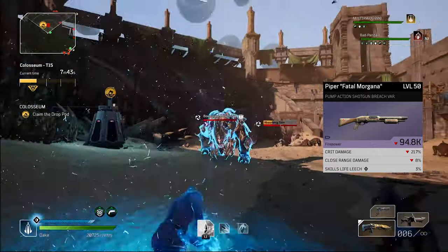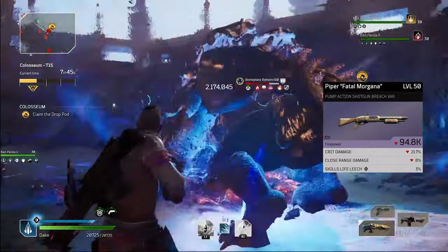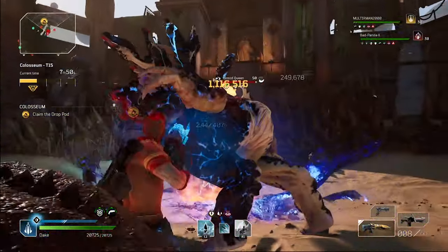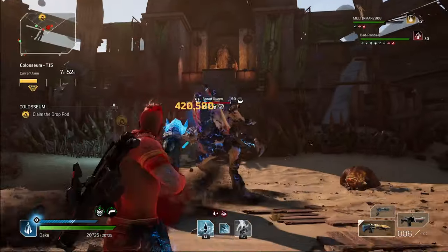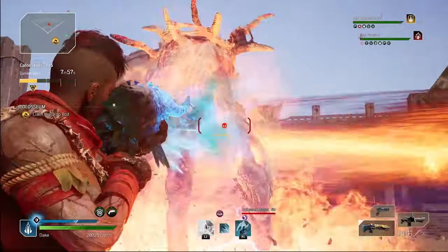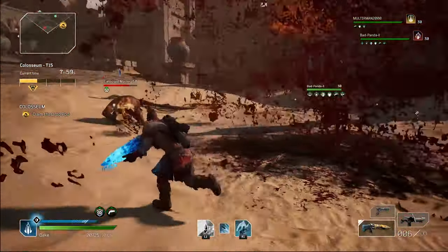Weapon leech life would be a bonus for survival. The benefit to using an epic shotgun is that you can change the variant to get a similar experience to whatever works best for you. For me, Death Shield works really well so I'd want to replicate that.